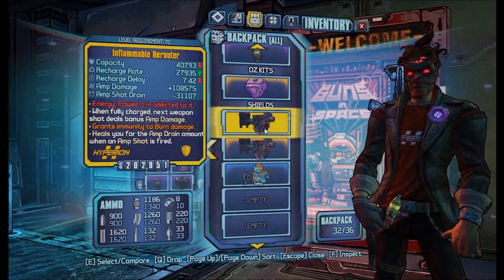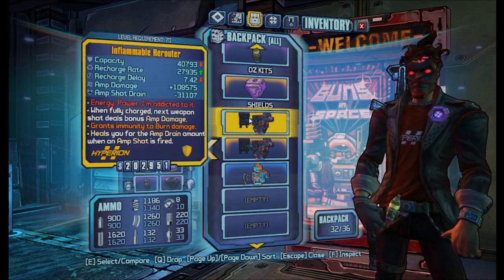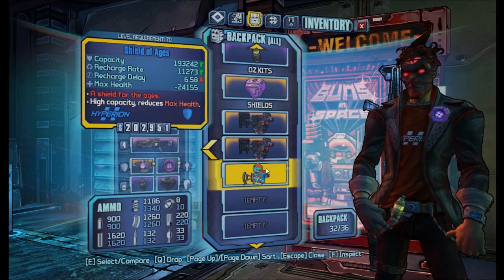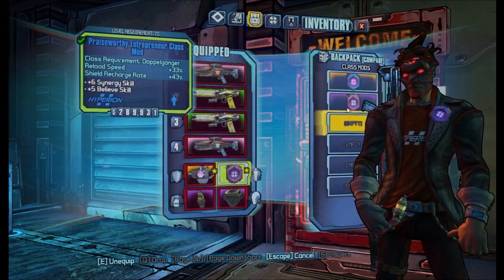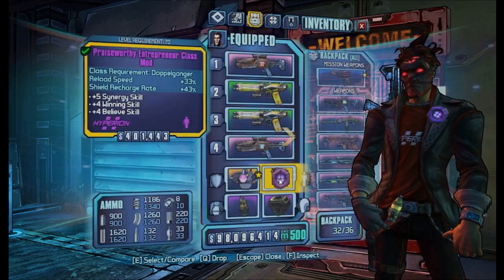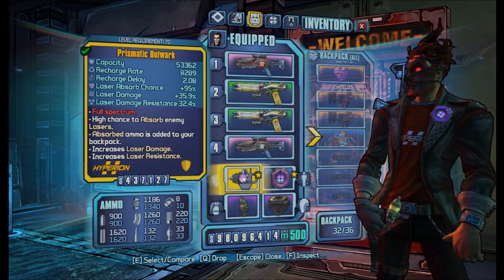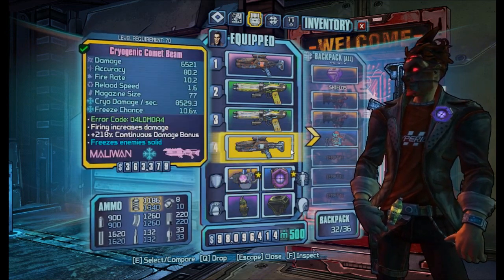For shields, we have the Rerouters, just for sniping to get some extra damage — I have a fire resistant and a corrosive resistant version. Then the Shield of Ages: I put that in because if you're going to use the Purple Entrepreneur you'll get 45% of your shield restored every now and then, and the Shield of Ages has a very large capacity, so that works out well. But the shield I mainly use is the Prismatic Bulwark, just because of laser damage — so again I went for damage here.